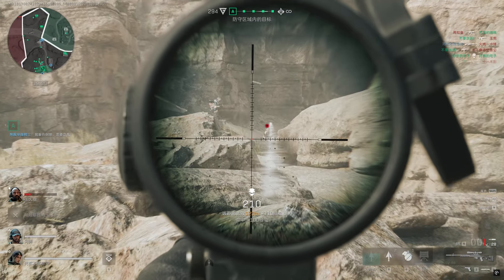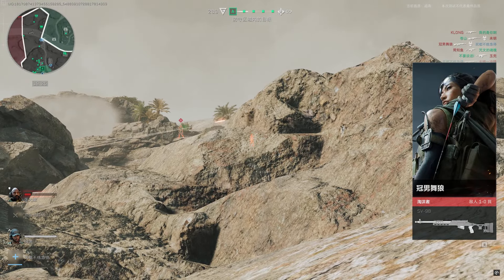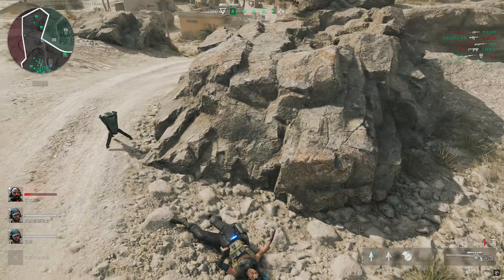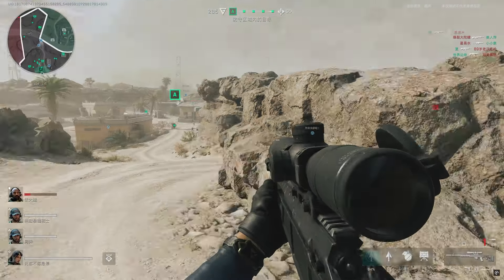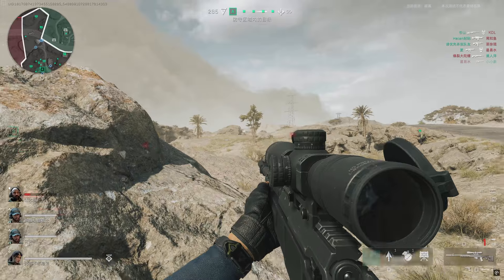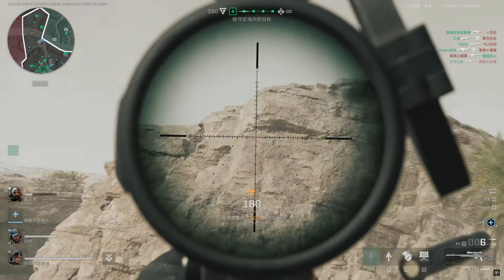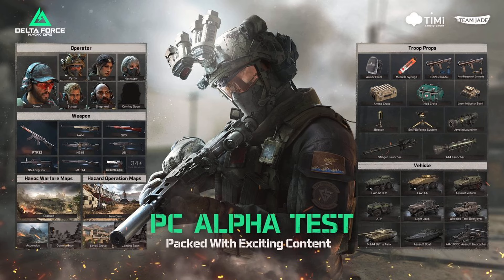We're going to be taking a look at everything that we can expect to see when playing the early access playtest. The day prior to recording this commentary, Delta Force Hawk Ops released a tweet stating it's almost time. The hashtag Delta Force PC alpha test kicks off on August the 6th, but you can request access to the Steam playtest right now. They released a photo showing everything we can expect to see in this alpha test — I'll leave the tweet link in the description.